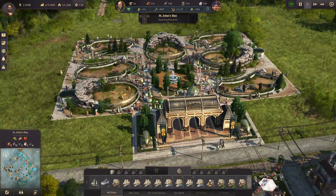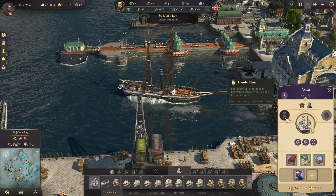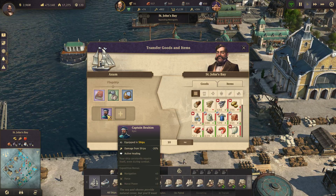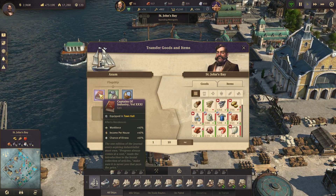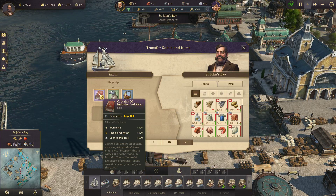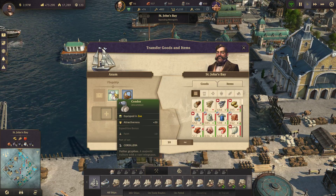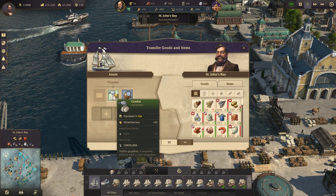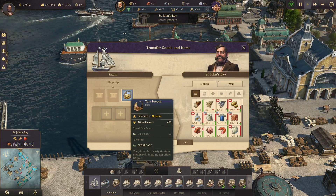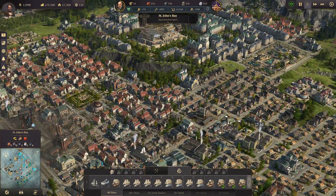I've been kind of toying around over here with our little zoo, messing with it a bit. We have bought some more items from various people. We've got a new captain right here — Captain Abraham — and the Captains of Industry epic version: 40 workforce, 40 income, and 60% chance of illness. That'll be nice. Condor is part of the Cordillera set. I also saw a bronze age brooch that we picked up, so yeah, a couple of nice little things.